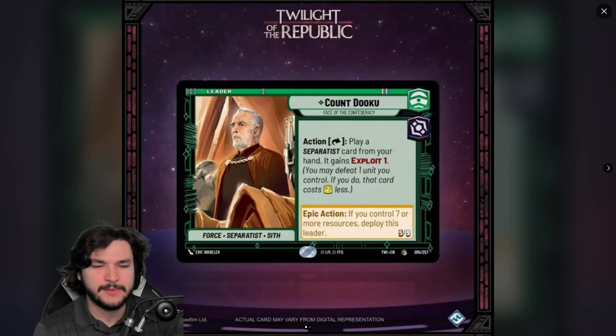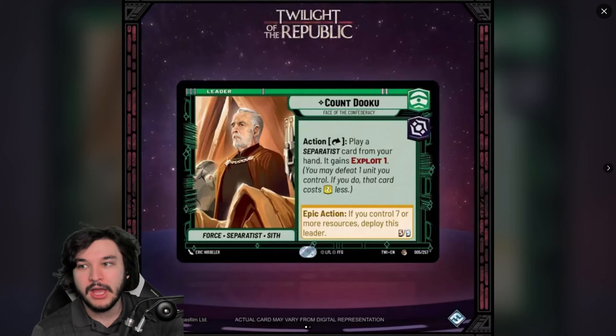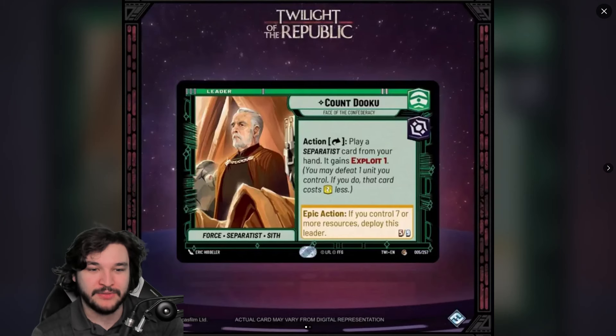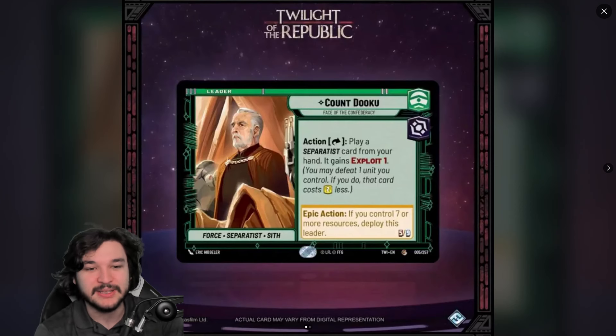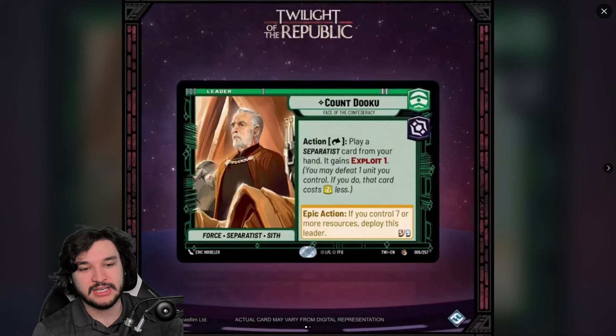The other consideration is whether we're ramping into separatist cards that are actually relevant. A lot of the separatist cards we've seen — like Hailfire Droid tanks — aren't that powerful for their resource cost because they could be exploited down. Getting a cost reduction on already-weak cards isn't great. We need to see big, powerful separatist payoffs. We'll have to wait and see.